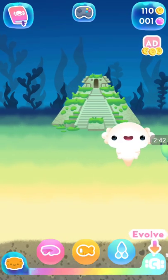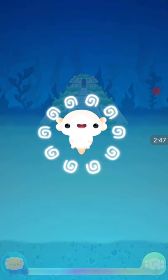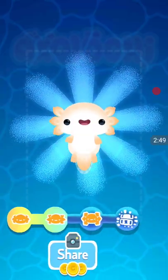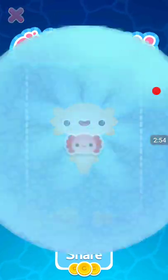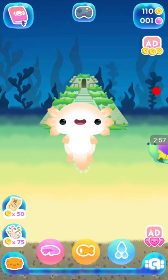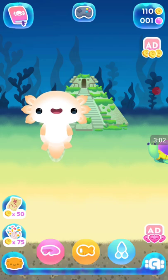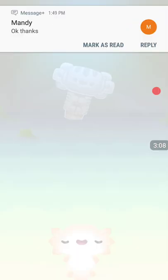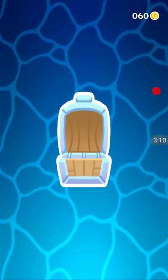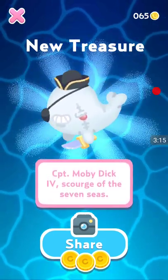Oh, whoa — I can like, move across. That's cool. All right, let's evolve. Aww. I wonder if it can get any cuter than this. It can. I'm not sure if this is all there is to the game. I think you can only have one axolochi at a time. But I want to see what this stuff is. I just tapped a chest — Captain Moby Dick IV, Scrooge of the Seven Seas.